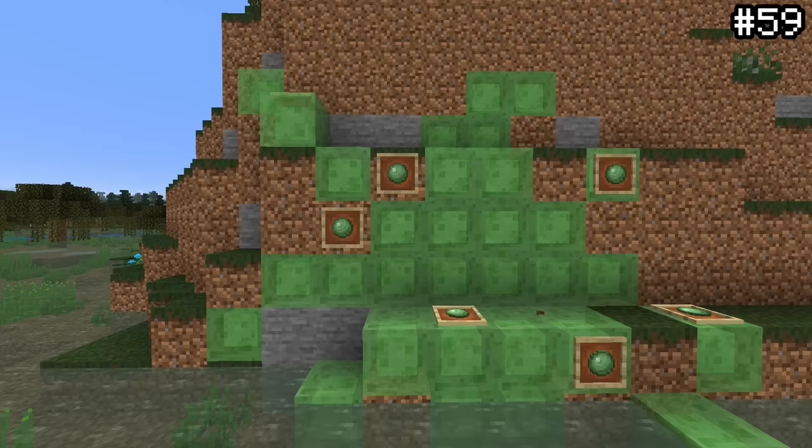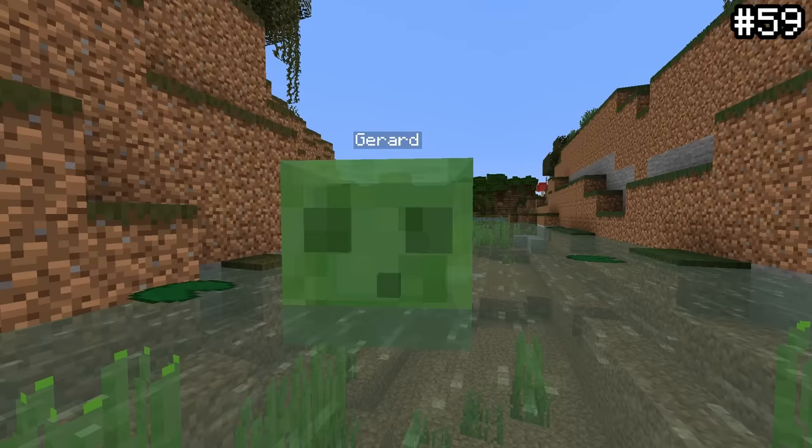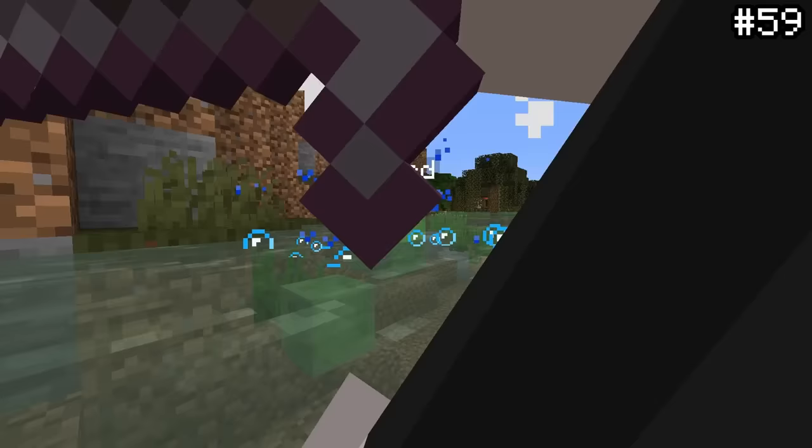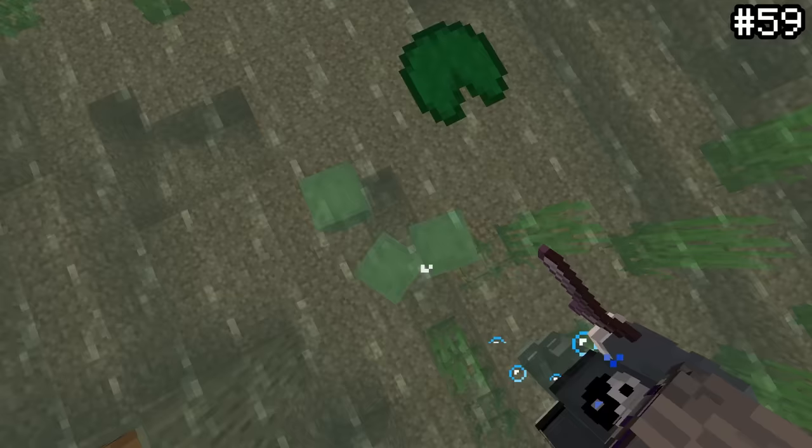Something cool, cute, and slimy: if you name a slime or magma cube with a nametag, killing it will result in offspring with the same name. Like father like son, huh? This is a very cool but useless way to duplicate nametags — a feature you might not have known about.